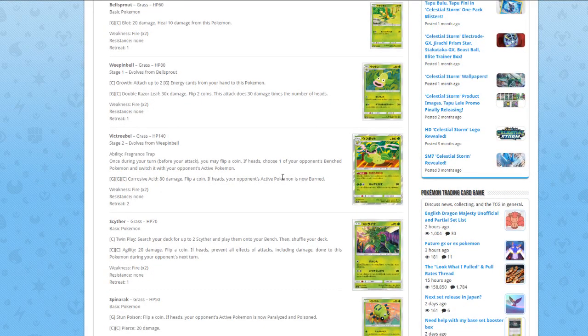Let's see if Victreebel is any good. It has the ability Fragrance Trap — once during your turn, before you attack, you may flip a coin; if heads, choose one of your opponent's benched Pokémon and switch it with your opponent's active Pokémon. If this were a basic or even a stage one, this card would be pretty good because you could save your Guzmas, as long as the Pokémon you want active is active. But being a stage two and requiring a flip makes it super inconsistent and hard to fit into any deck.